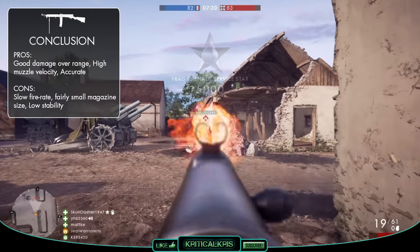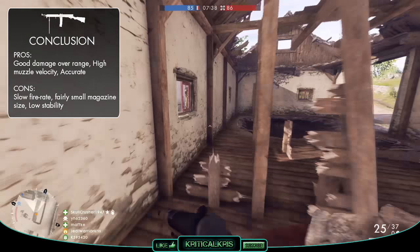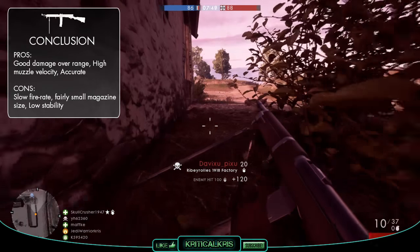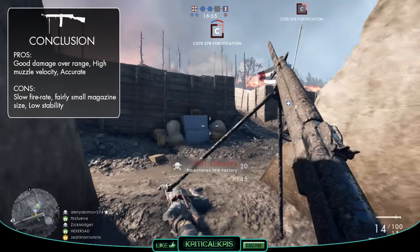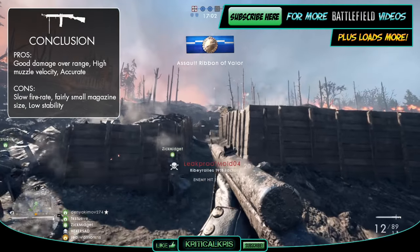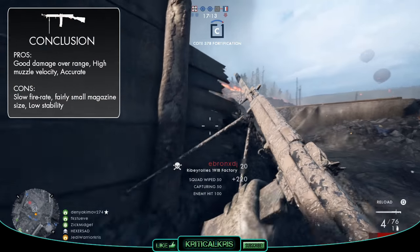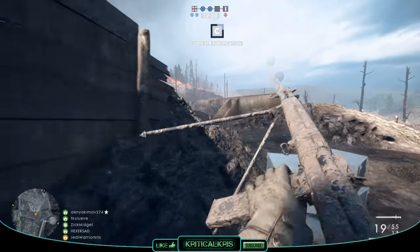So overall, the Ribeyrolle 1918 is a gun which kind of bridges the gap between being an offensive and defensive rifle. It plays out as a more effective ranged weapon for the assault class, being able to retain a higher damage over distance and ultimately killing in fewer bullets beyond those closer proximities. This is complemented by a speedy muzzle velocity, accurate recoil pattern, and the fact that it's got its own bipod. Because it has a slower fire rate, a fairly small magazine size, and slightly worse hipfire accuracy than some of the other assault weapons, it's probably not going to be quite as useful in CQC. And with a pretty violent upwards kick in full auto, you'll need to burst fire the gun more to stay on target. But generally, the Ribeyrolle is a very effective mid-range killing machine which boasts impressive damage over distance, and so long as you can control that recoil, it's a very reliable and versatile weapon which can perform pretty well in most gunfights.